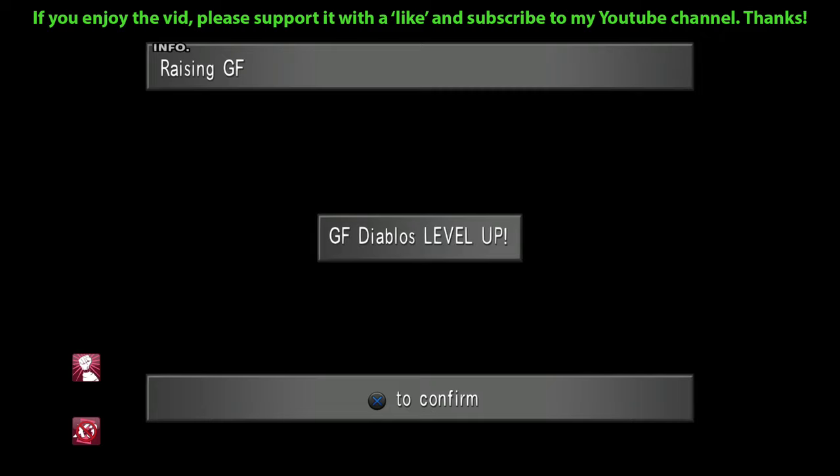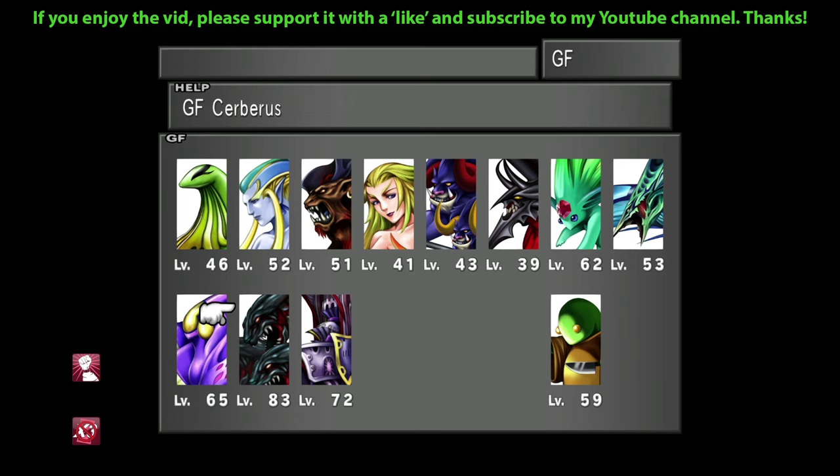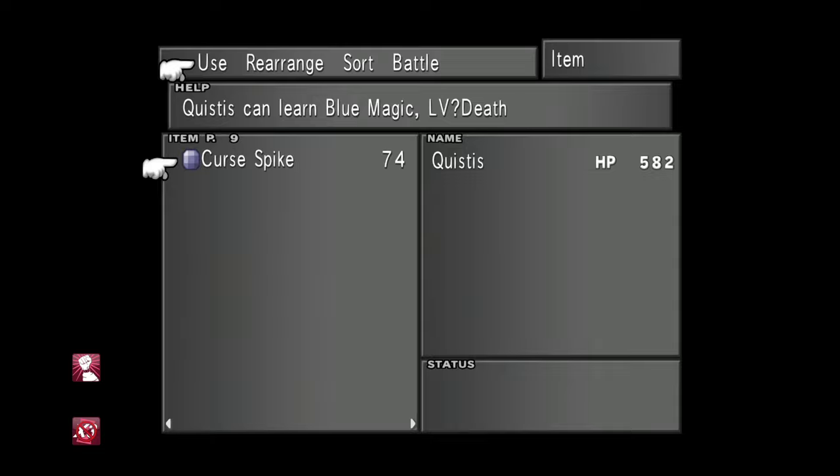You might even want to farm these Marlboroughs while you're here, if you're on a good streak of killing them, to get another Dark Matter — presuming you've only got one already. And look at that — Edea's level 100, and our Guardian Forces are also well on their way. Cerberus is on level 83, so I'm really happy with that. That was a good farm, and it didn't take too long at all, which makes it really worth it in my opinion.